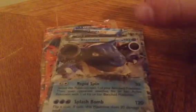Next one is a White Kyurem EX, Dragon type, can do 150 damage, discarding two energies from this Pokémon — fire and water, and any kind of energy. 180 health, and looks so sick.